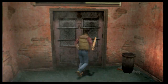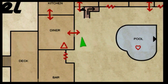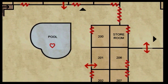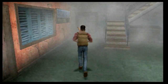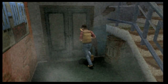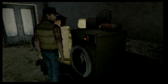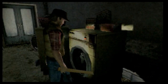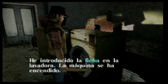Voy a entrar un momentito a la lavandería. La lavadora no se abrirá, pero veo algo metálico dentro. La máquina está apagada. Vamos a usar esto. He introducido la ficha en la lavadora. La máquina se ha encendido.